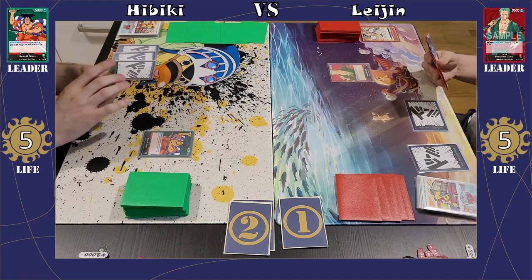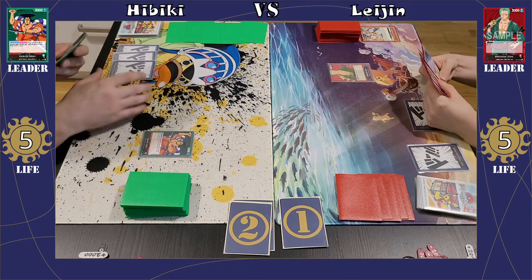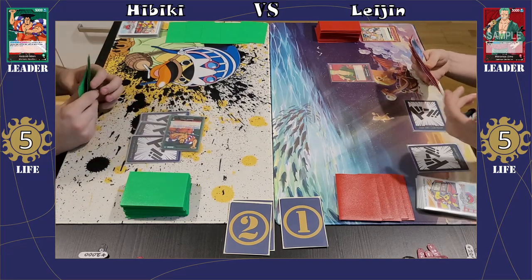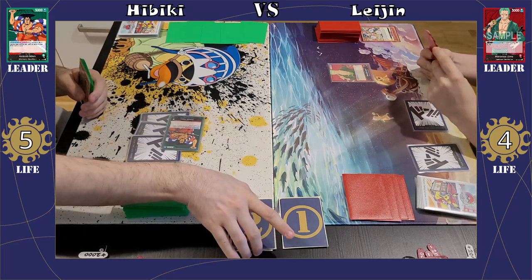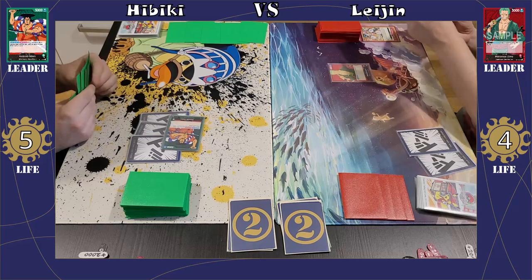I'm now at three Dawn and I realize my hand is not actually looking too good. I don't really have any of the classic turn three Dawn plays available for the Odin deck. So what I'm going to do is just attach three Don and swing for 8k — she doesn't have any blockers on the field, so I'm going to get some guaranteed damage in there, taking her all the way down to full life. And then I'm just going to pass over the turn.